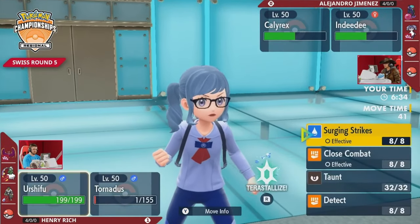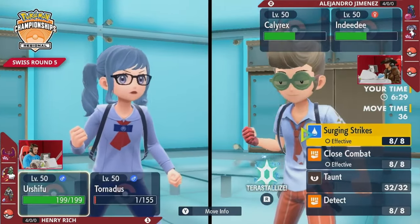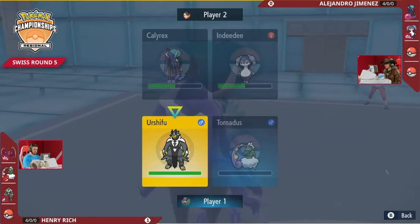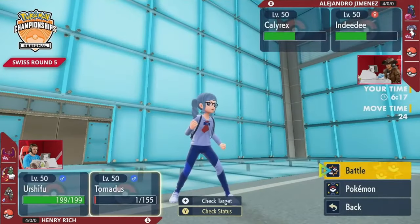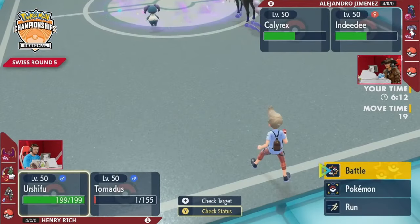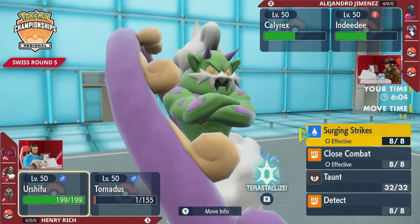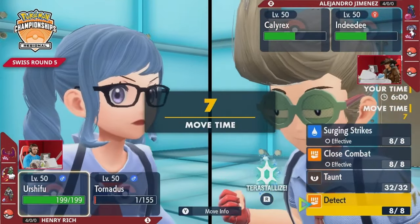Indeedy can still try to redirect a Urshifu attack away. Calyrex should be bulky enough to take a Bleak Windstorm, but another Astral Barrage would pick up two KOs here. Even with the speed advantage fully in Henry's favor, he has to be careful not to allow Calyrex to get another attack off. You also have to worry about the boosts getting out of hand - if you allow both of those to happen, the Pokemon in the back absolutely doesn't stand a chance against a boosted single-target Astral Barrage. Those Grim Nasel boosts can really stack up, which is one reason these Calyrex forms have been so strong in the meta.